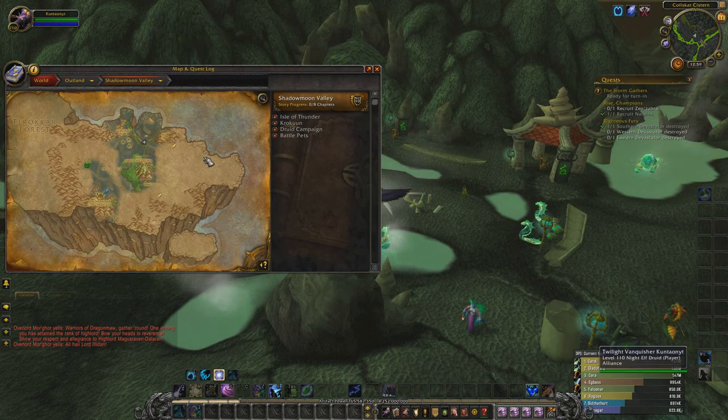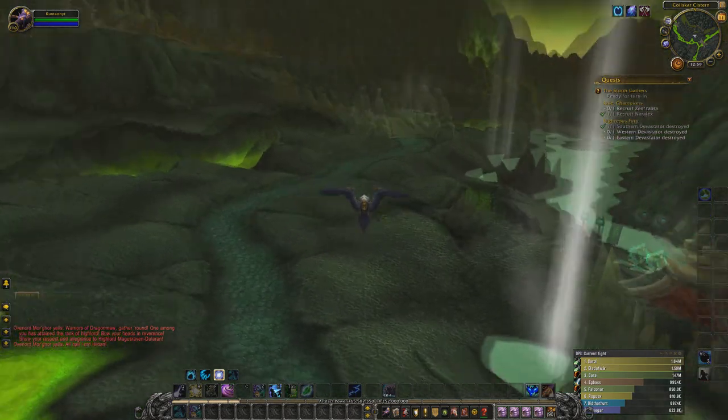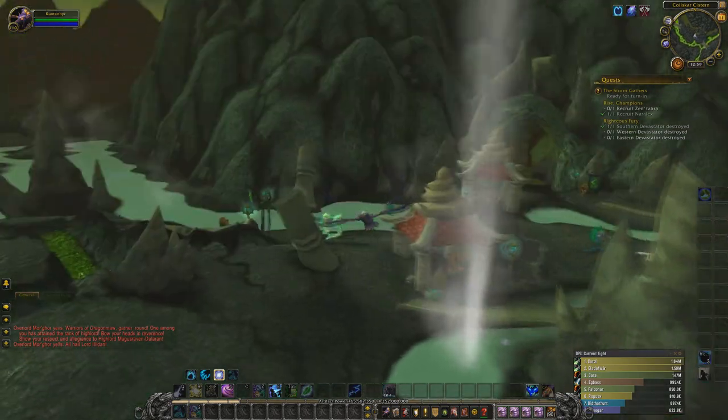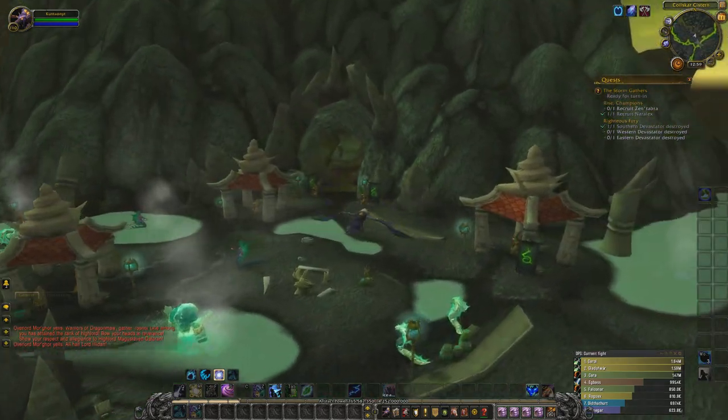You guys should probably know where this is. If you don't know how to get to Outland, it is the portal in your main city. For Stormwind, you're going to go to the Mage Tower. For Orgrimmar, you're going to go to that little cave area.